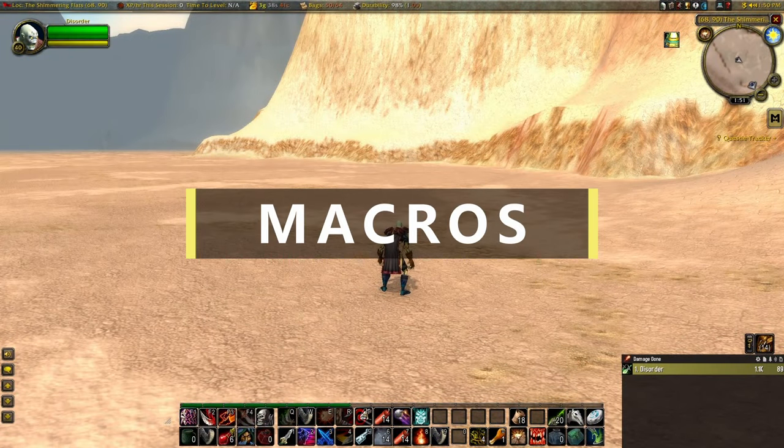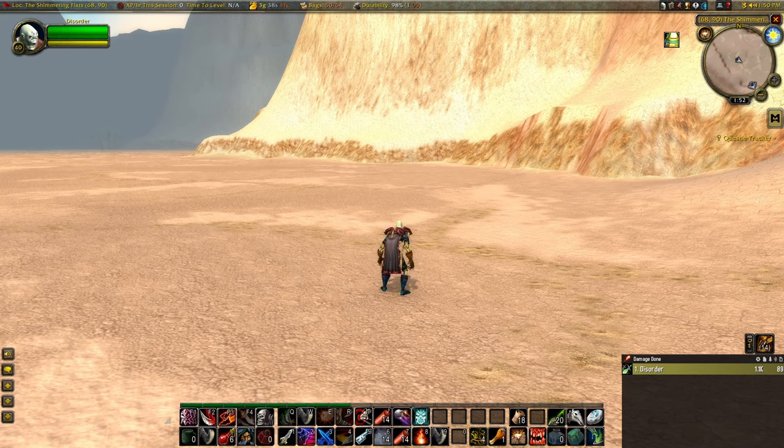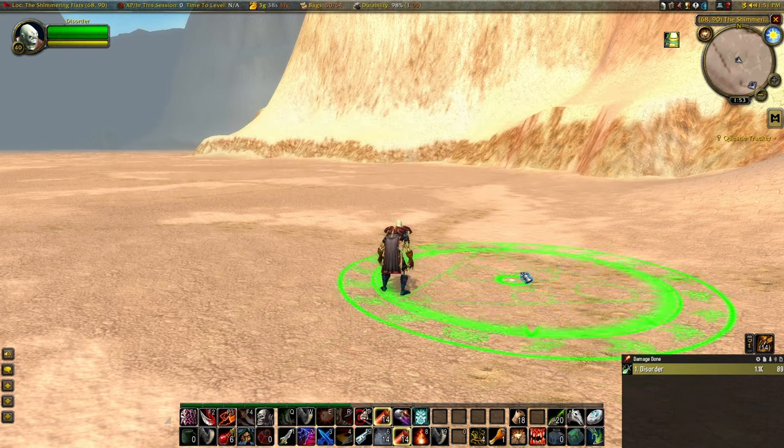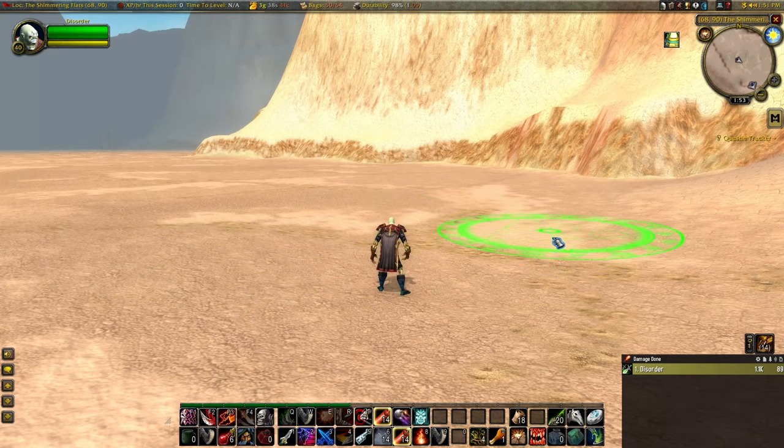There's only a handful of macros that we can use to improve our DPS and utility in fights. The first one can be used with Distract, or if you're an Engineer, any of your bombs. This macro changes the ability to be used where your cursor is, instead of having to work with the green circle. For the bomb, you have to use the Stop Casting command because it is a casting ability, and any other abilities that you try and use will break the casting. Without the macro, we have to manually pick where this goes and then press the mouse button. Using the macro, it automatically uses the ability wherever our mouse is.